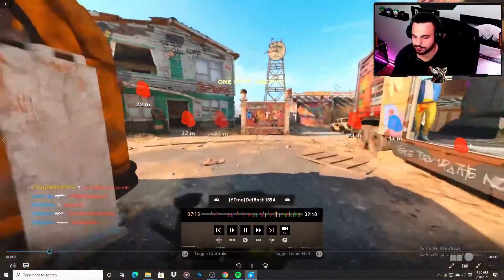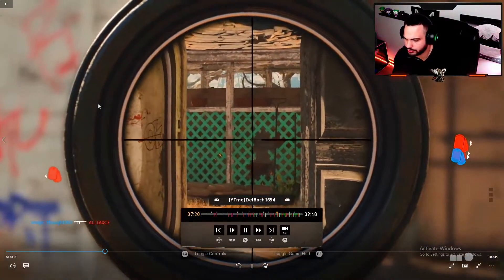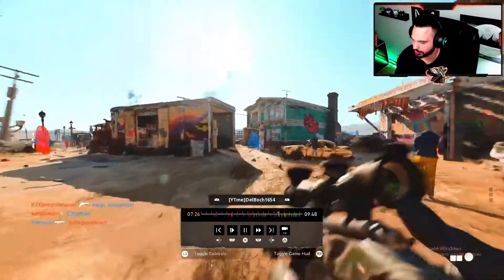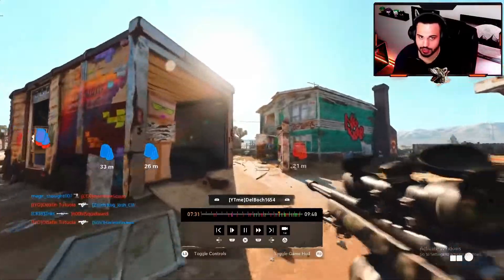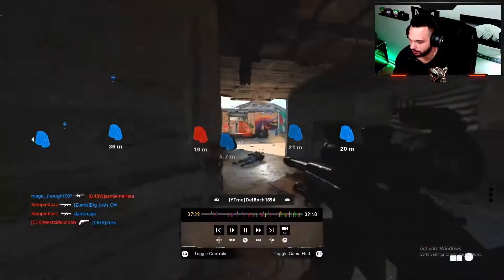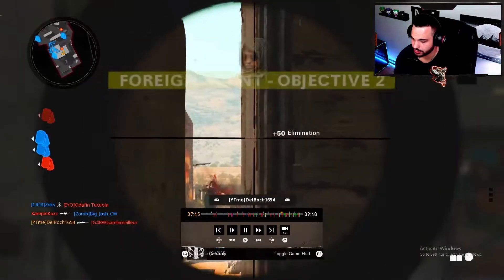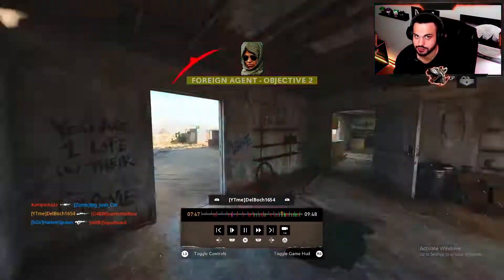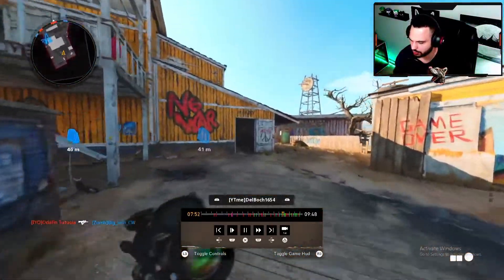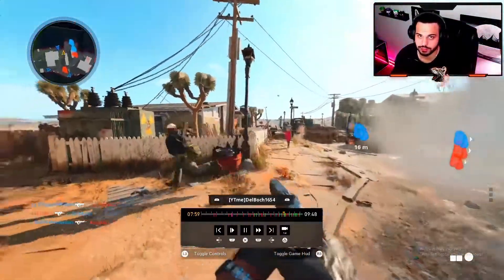Here we're getting the 15 kills with a sniper rifle — I'm just running around, pretty self-explanatory. I did this in theater mode because I got it without recording and wasn't sure how many I had. Basically just get 15 kills with a sniper rifle. I did it on Nuketown in about two games. Nuketown is a little more difficult with a sniper but it's faster-paced, so that's what I'd recommend for that one.